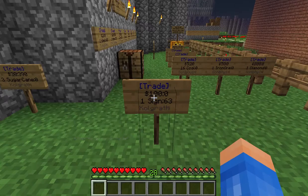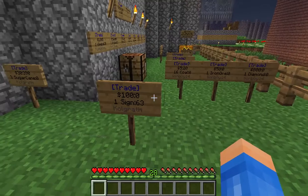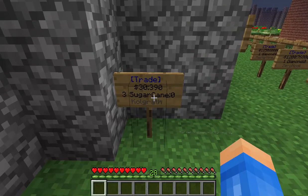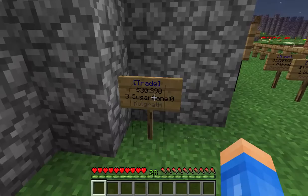It shows that I'm selling for $100 each. Right now it says colon zero, which means there are no sales pending. If someone buys some — like here with my sugar cane sign — I actually have $390 waiting to collect. I'll talk about that in just a second.